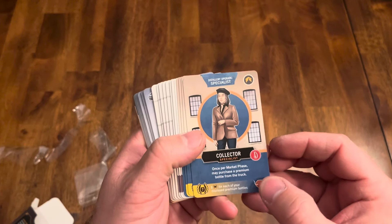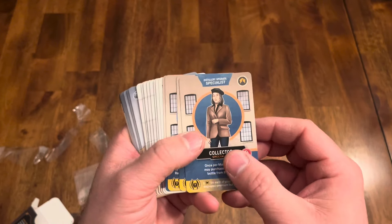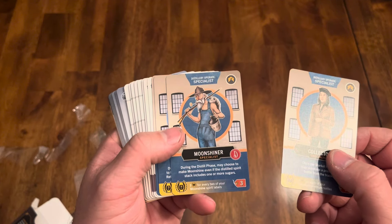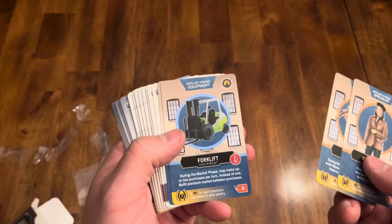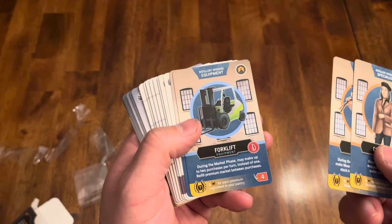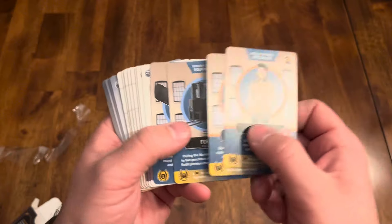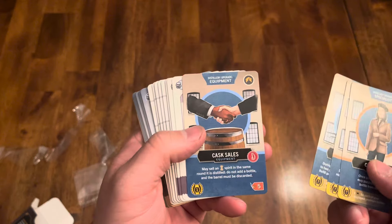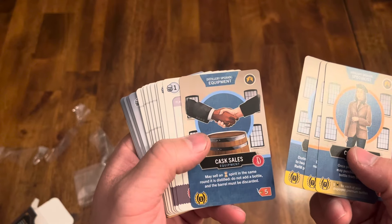Let's look at some of these cards. So here we have a Collector — this one says once per market phase, may purchase a premium bottle from the truck, which is kind of cool. A Moonshiner: during the distilled phase may choose to make moonshine, even if the distilled spirit stack includes one or more sugars. And then Forklift: during the market phase may make up to two purchases per turn instead of one — that's interesting, so you might be able to square away some other stuff before people get it. And then Cask Sales: may sell an aged spirit in the same round it is distilled — do not add a bottle and the barrel must be discarded. So it's like you sell the whole barrel, which is cool.